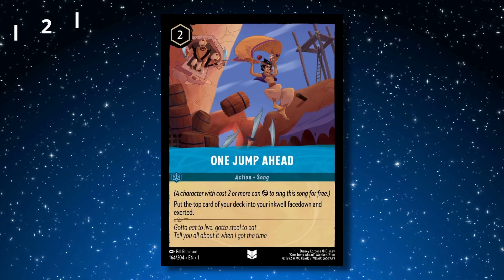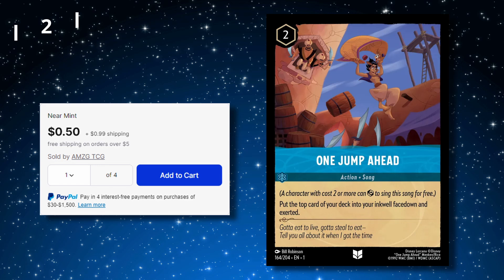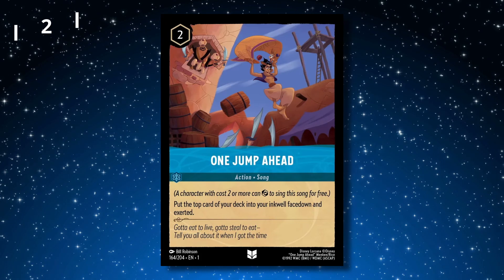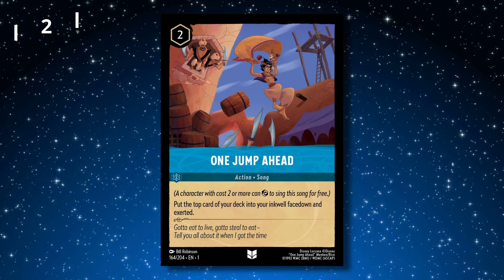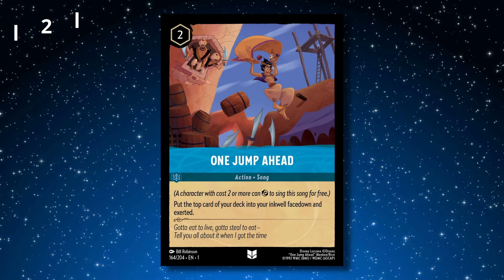Number 2 is another Sapphire card in One Jump Ahead. This card is an uncommon selling for between $0.30 and $0.50. This card is an often used ramp card in Sapphire decks, letting you put the top card of your deck into your inkwell face down. With this being one of the cheaper ramp cards for Sapphire, it's no shock to see this as the number 2 most purchased card.